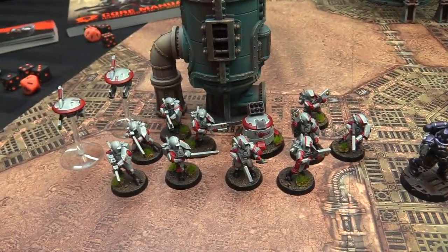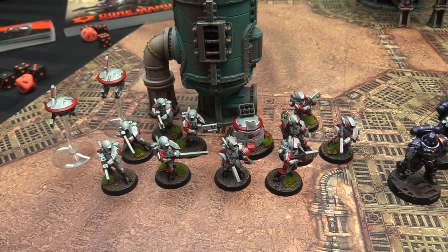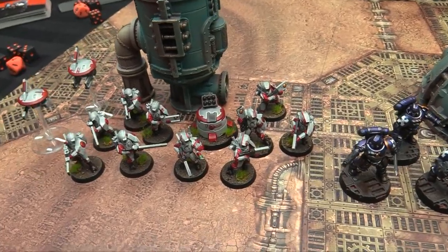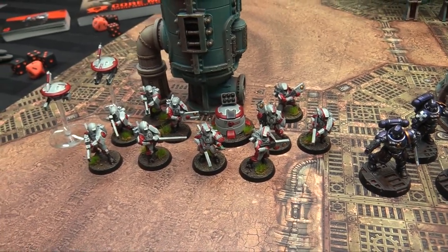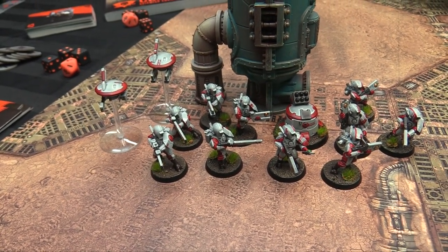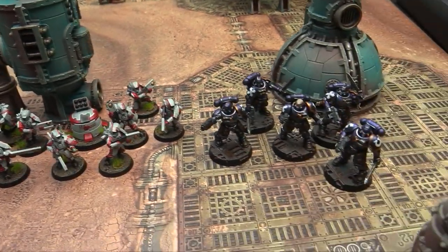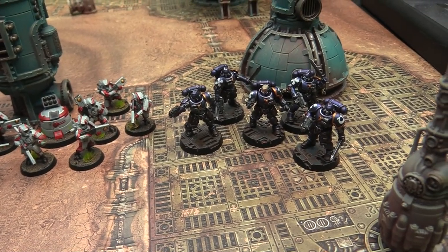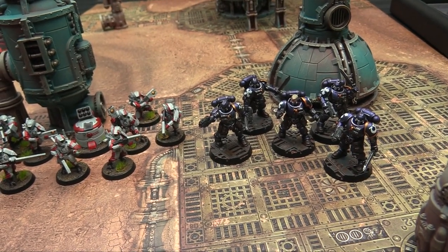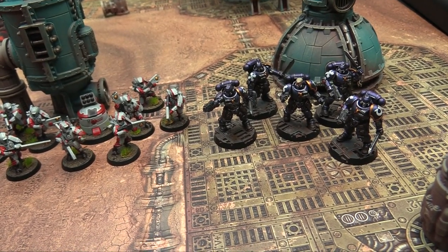You get a full Fire Warrior Cadre box — the support turret, two drones which can be made as missile, marker, pulse rifle, or shield — and then the parts to make breachers and strike team guys. I've made five breachers including the leader with their crazy pulse shotguns, and five strike team guys: three with rifles, two with carbines. The DS8 support turret has the smart missile system. Over here we've got the Reavers with heavy pistols and machetes. I've painted them as Ultramarines.